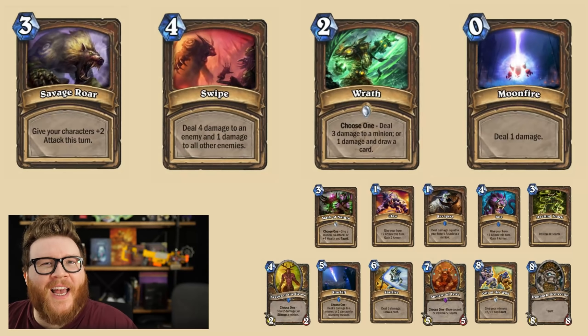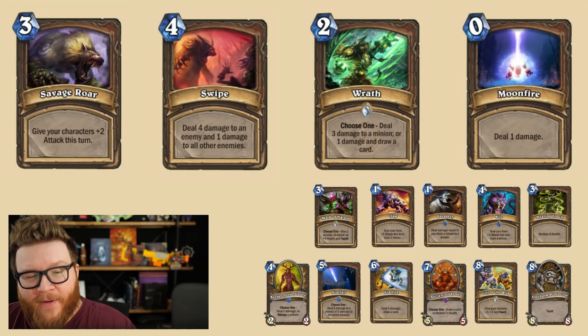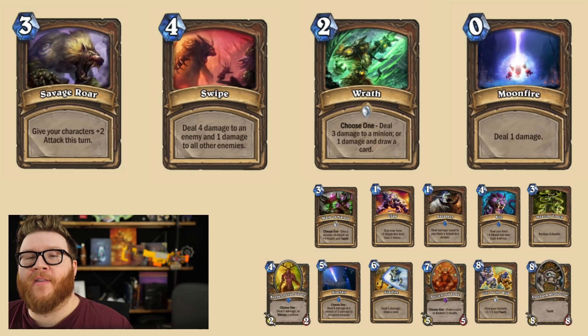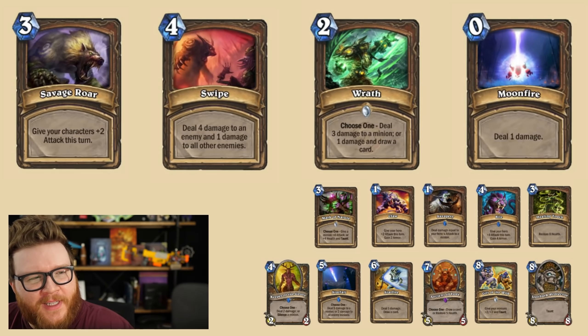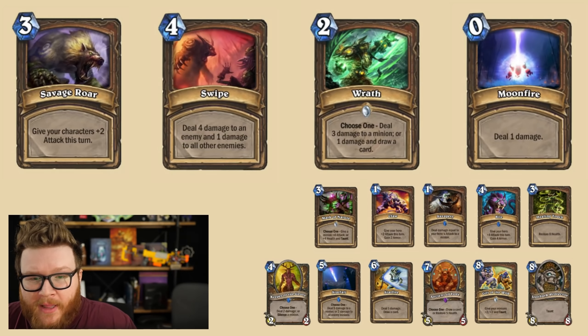So folks, we're getting a core set. In case you didn't hear, a lot of classic and basic cards are going to be rotating out of standard format for the first time ever. These cards are dead to standard, at least for the time being, and that's going to have some major impacts on what certain classes look like and what deck archetypes might be able to exist. Some of the foundational cards that have enabled certain play styles are going to be going away, which means we're going to be left with a totally different look for certain classes.